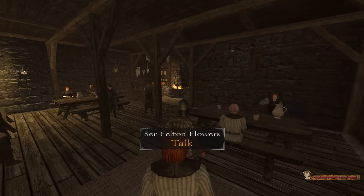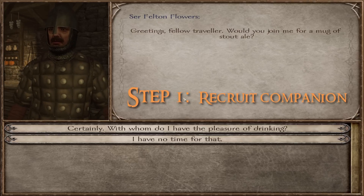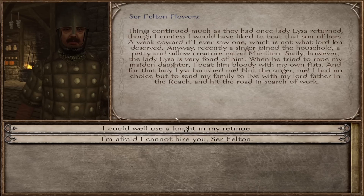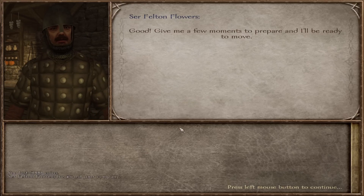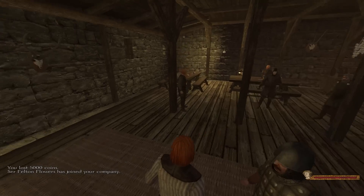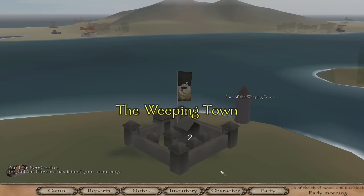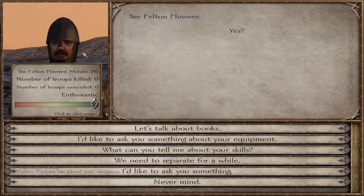Let's get right to it — let's go ahead and get a companion, because that's the first thing we need to do before we can customize one. We need to grab Sir Felton Flowers. We're going to change him up, upgrade him, make him a unique companion. Now that we have Sir Felton Flowers in our group, let's leave and make sure he's here. There he is.